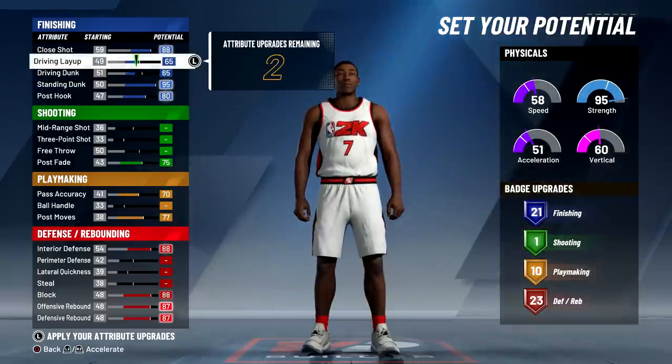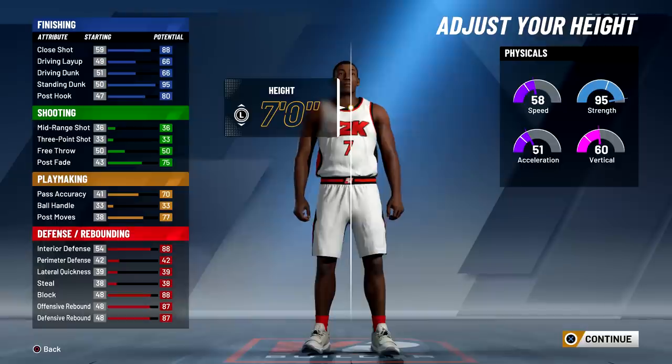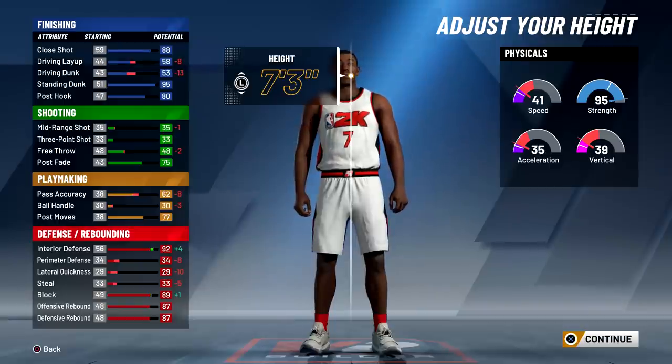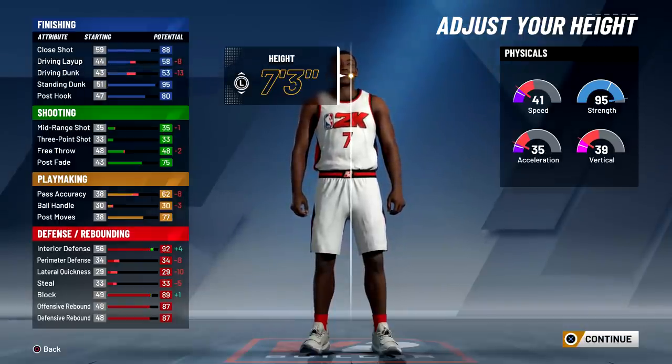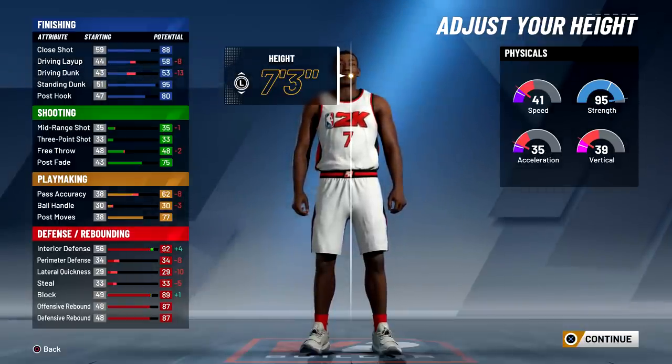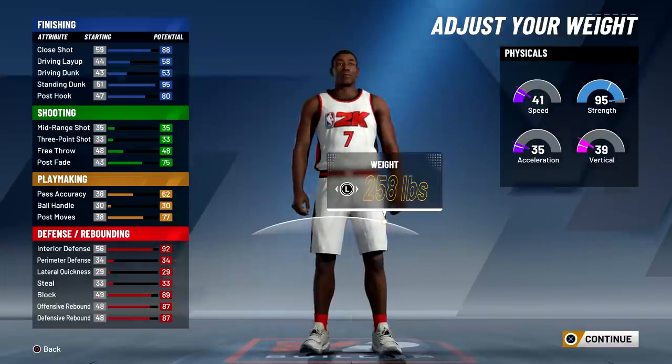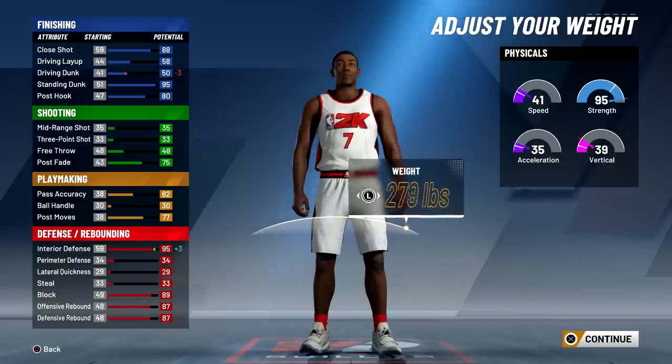They're gonna drop when you raise the height, but it's better to have them in the 60s or 50s than in the 40s. Once you raise the height, driving layup and driving dunk will drop but they'll be in the 50s instead of the 40s. Passing accuracy drops a lot, which is why I maxed it. The defense categories I didn't upgrade will go down, but block and interior defense do go up.